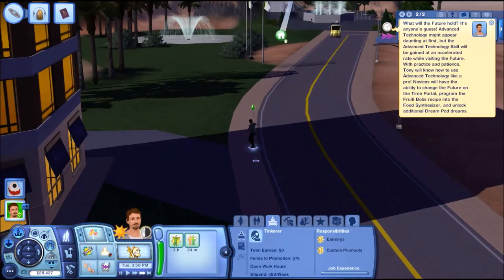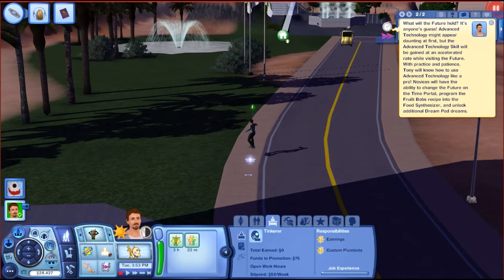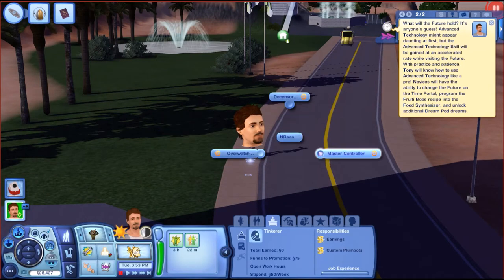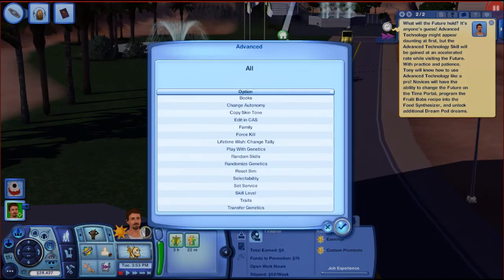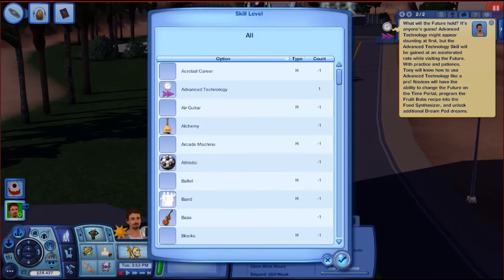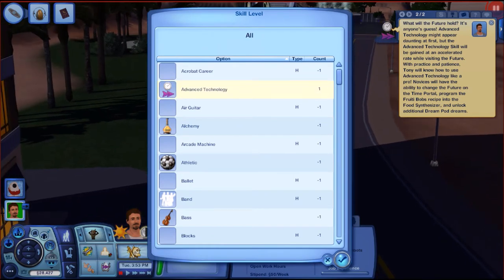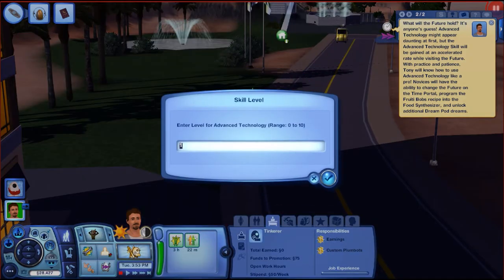I'm tired of watching him learn the advanced technology skill slowly, so I'm going to cheat and go into Master Controller to bump it up a little. I'll give him advanced technology level 5 — he can learn the rest — but letting him grind all ten levels just on a hoverboard would be insane.